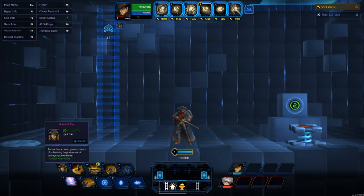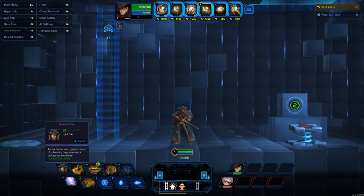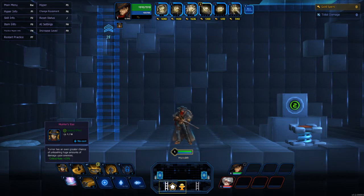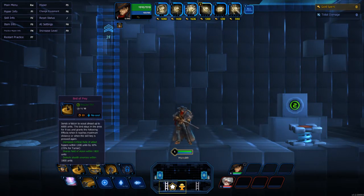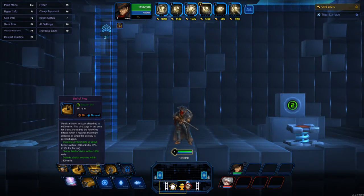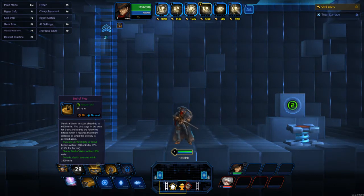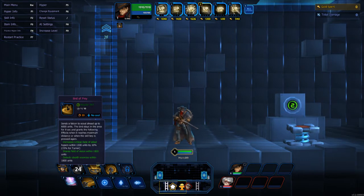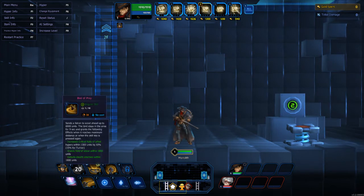Let's go over his skills. His passive, Hunter's Eye, gives Turner a greater chance of unleashing huge amounts of damage — it gives him critical chance plus 15%. His Q: he throws out a bird and increases vision. It gives you vision in a straight line for that area, but it also buffs your allies by increasing their critical rate and sharing field of vision with them. It also detects stealth enemies.